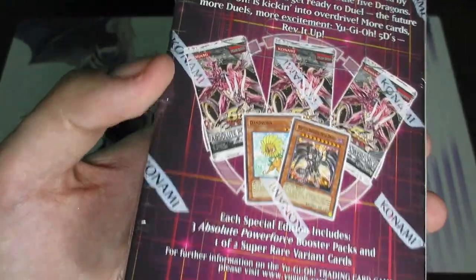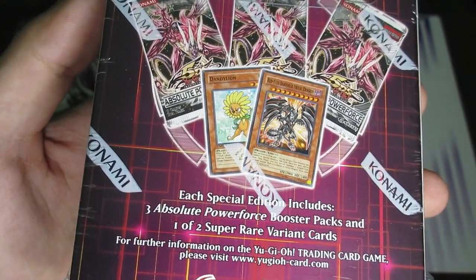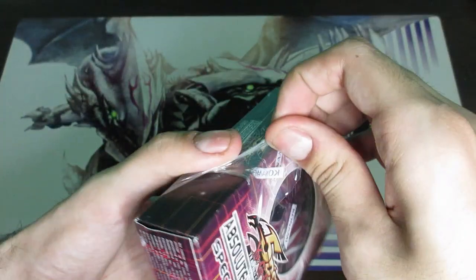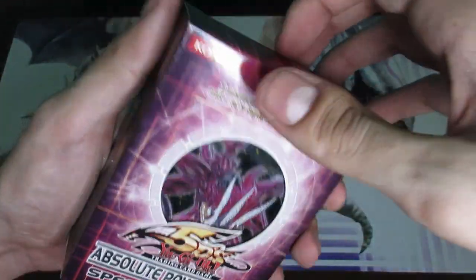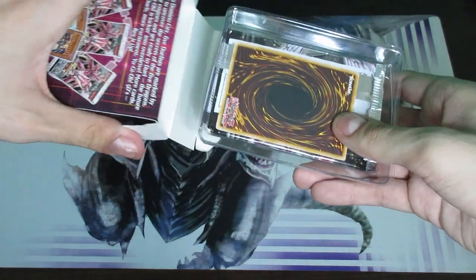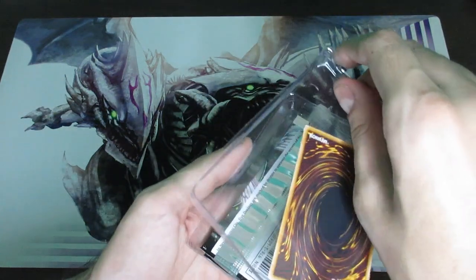Before I keep talking about it, let me show you the back here. You get one of two variants. Dandelion's not worth anything sadly, but Red Eye's Darkness Metal Dragon can be worth up to about 6 bucks in this specific version. That's actually a really pricey card for a variant. The most expensive non-Ultimate Rare, non-Ghost Rare cards here are Double X Saber Hyun Lee and Double X Saber Emmer's Blade — both worth approximately 7 to 8 dollars each.